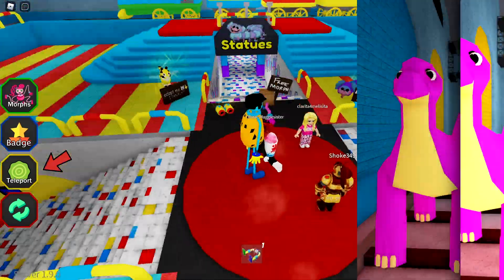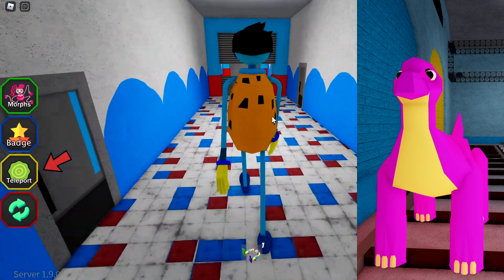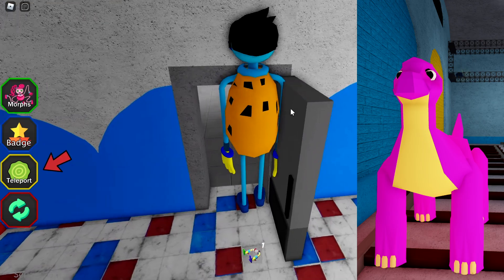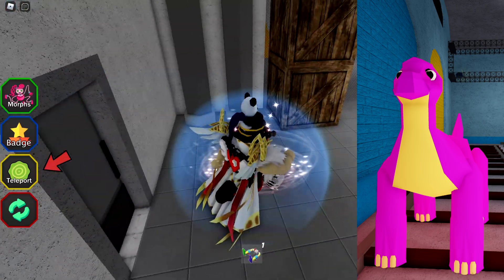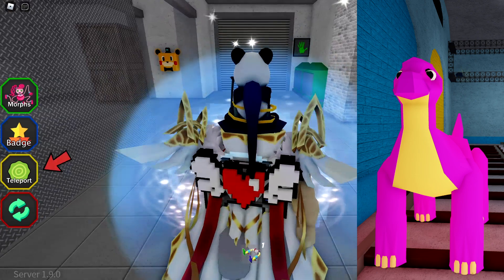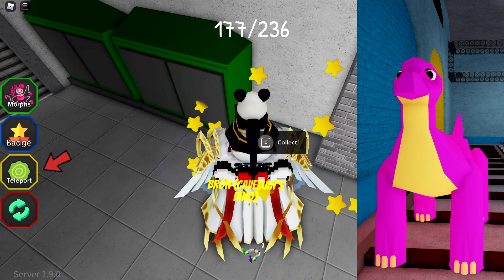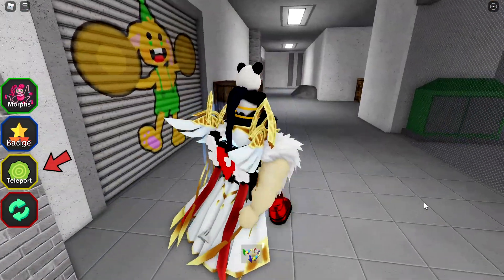For our second Mommy Long Legs morph, we head to the opposite hallway, which is the Musical Memory area. This morph is also part of the caveman update. I can't enter this door because I'm too tall — tall people problems — but going in here we see some glowing grass, and here is the Brown Caveman's Dino.